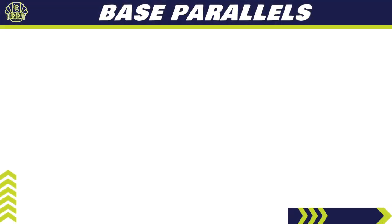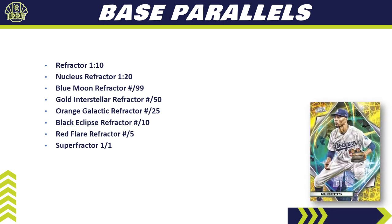For base parallels, we only have an eight-color rainbow — pretty small for a chrome set. We've got refractors landing one in 10 packs, nucleus refractors landing one in 20 packs (one per hobby box), and then the numbered ones: Blue Moon refractor numbered to 99, Gold Interstellar refractor numbered to 50, Orange Galactic refractor numbered to 25, Black Eclipse refractor numbered to 10, Red Flare refractor numbered to 5, and a super refractor one-of-one.